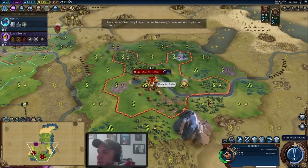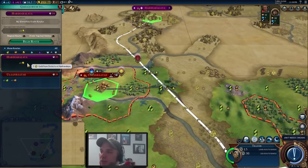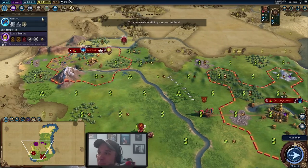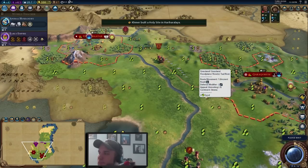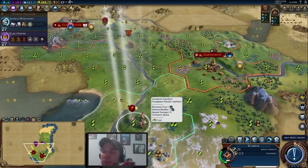We built our trader and are getting started on the campus, which is nice. We're going to send the trader immediately towards the enemy — this gives us the diplomatic visibility bonus we talked about, plus it's going to build a road to their city which will help once we start our war against them. We got a boost towards Currency and finished Mining, which means once our builders are done they'll actually be able to do something for us.